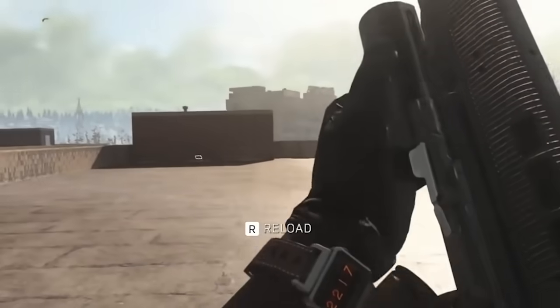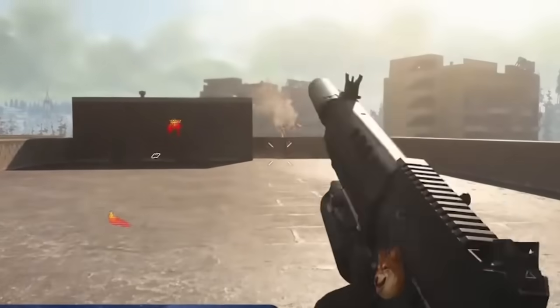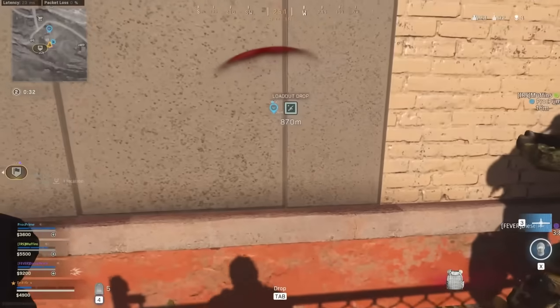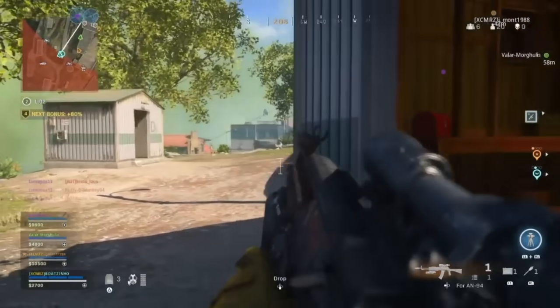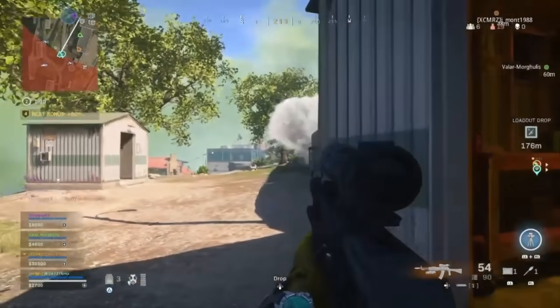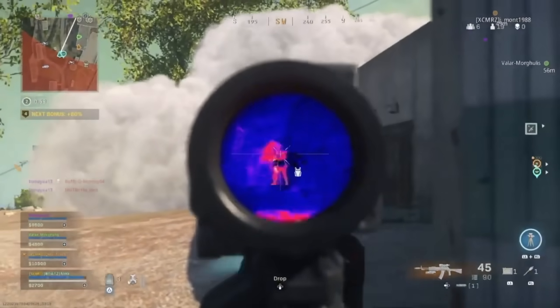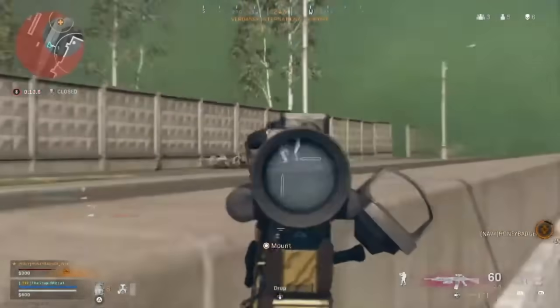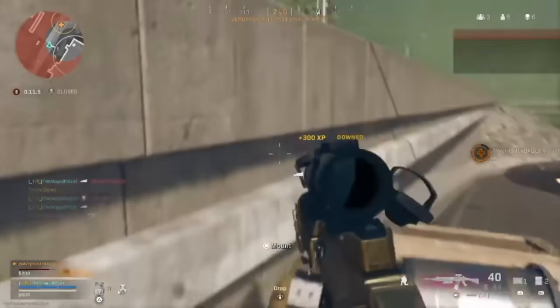Then we had the snapshot grenades, which was another underbarrel launcher I didn't know about. These are pretty cool because you could shoot them at or around a house, and once they detonated, you could see anyone inside or outside. The most practical underbarrel, in my opinion, would be the smokescreen underbarrel, since you're pretty much always going to find an opportunity to use a smoke grenade in any given match.